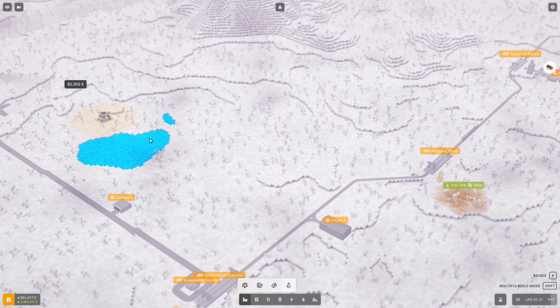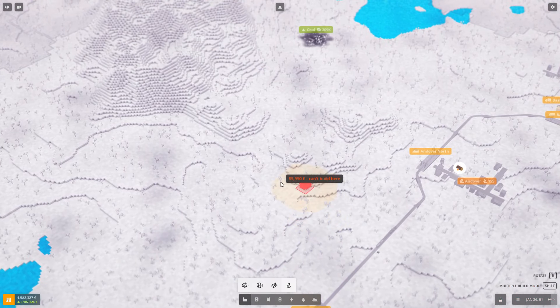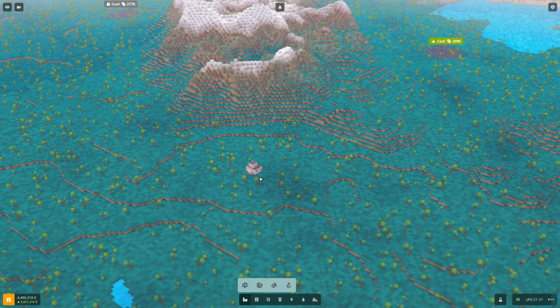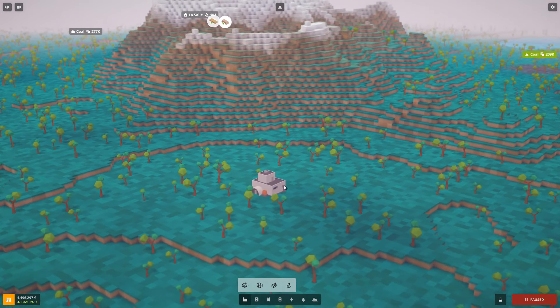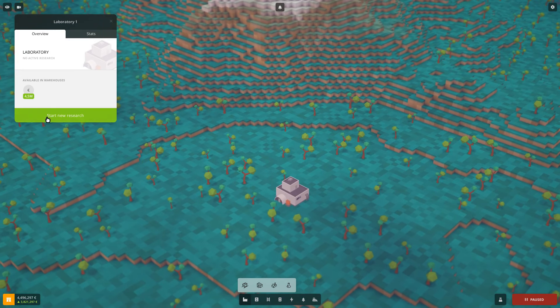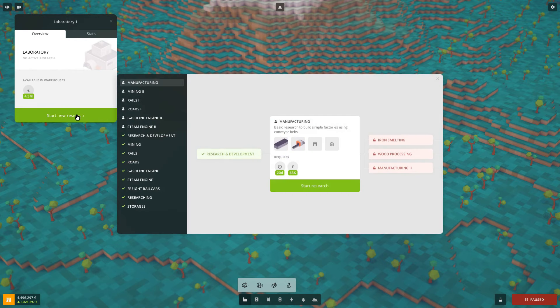You can build the lab anywhere — next to a resource deposit or somewhere in the center, it's totally up to you. So let's take a look at the lab and what we can do in it. As you can see, we have nothing available in warehouses except money, so we can only do research that requires money and no resources.